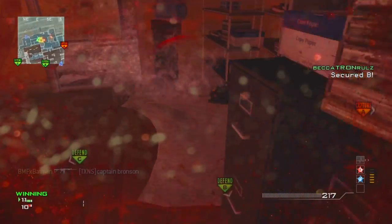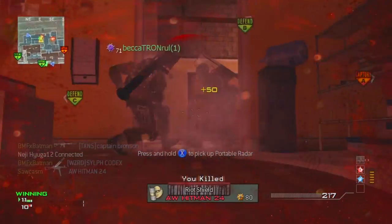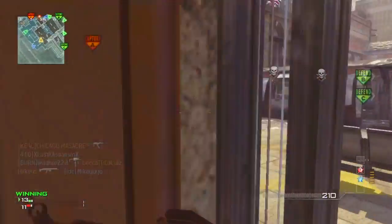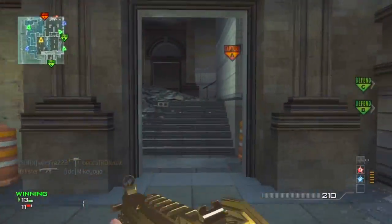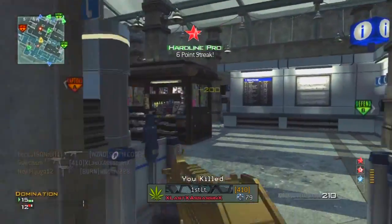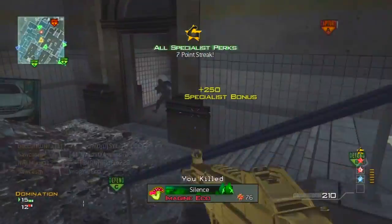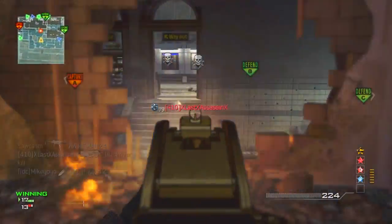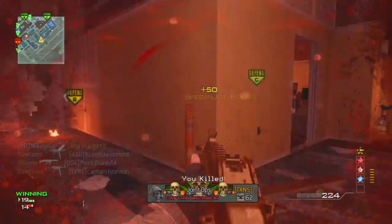Basically what I did was control this whole left side, which is really my favorite area to patrol on this map Underground, especially in domination. If your team has the C and B flag, it's really easy to find out where they're spawning. Usually they'll spawn underground down that long area, all the way down on those stairs — you can usually catch a few of them spawning there.